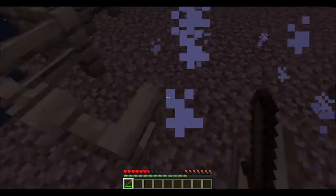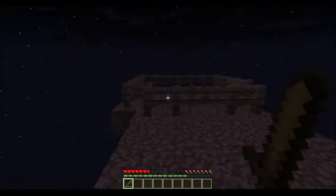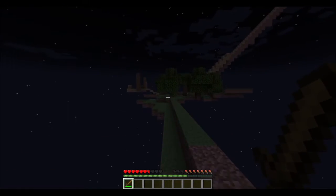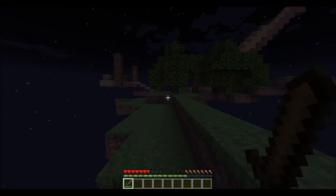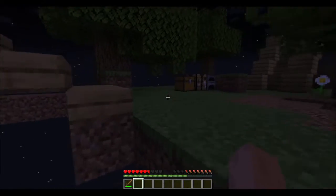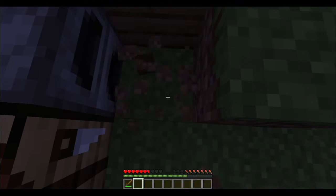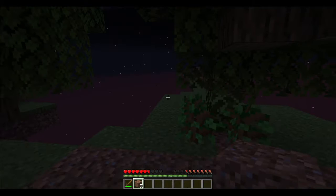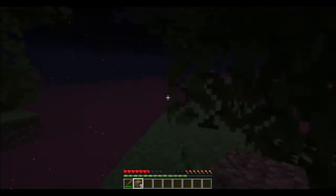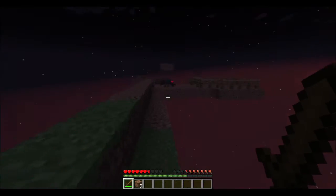I don't understand why in Java Edition you can do sweeping edge. I'm now just going to cut the recording while I mine up a bunch of dirt. You can now see that the sun's coming up, which means no more mobs will start spawning and trying to kill me.